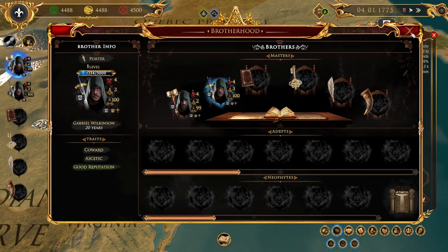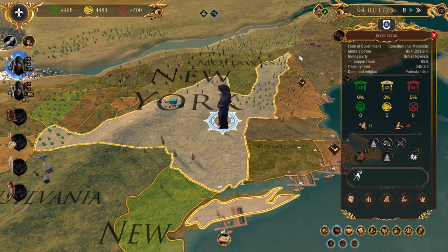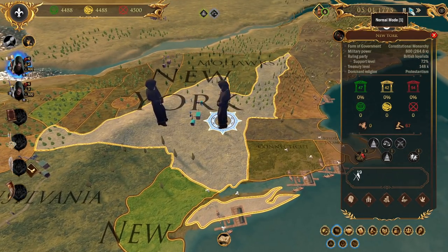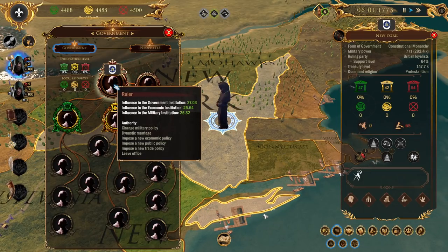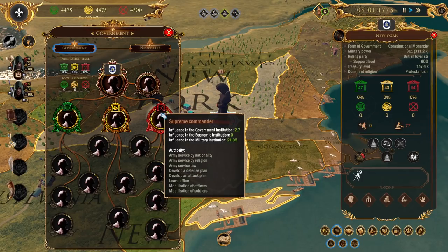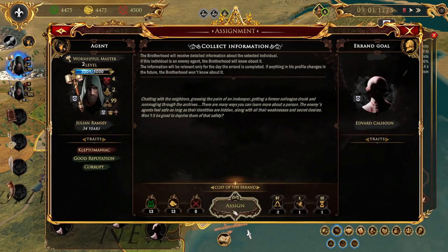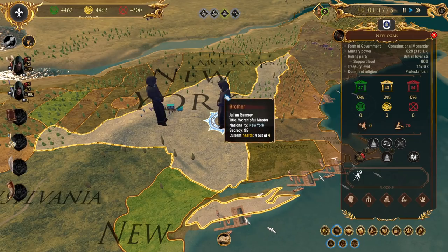Okay, so he's a level one porter and we can go give him some jobs. Let's check out New York. New York has a bunch of folks ruling it - there's a ruler, some chief treasurers, some cardinals, some supreme commanders. Each of these folks we need to figure out who they are. We don't know who Horosh Reynolds is - let's go collect some information on him. Who's the ruler of New York? Edward Calhoun - let's go collect some information on that guy too.